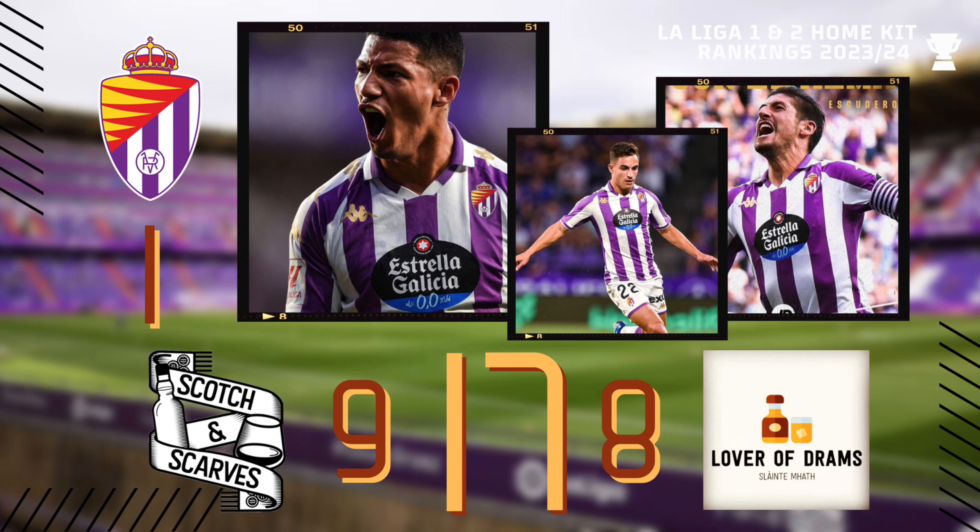Kappa, take a bow son! This is incredible — could you imagine the level of confidence you would possess wearing this? The classic collar — check. Smooth, non-problematic sponsor — check. Kappa's logo prominent but subtle — check. And the fact it's gold just goes so, so well. A club owned by O Fenômeno — the original and greatest Ronaldo — had to possess an amazing kit. Congratulations to Real Valladolid on being the winner of the 2023-24 La Liga 1 and 2 home kit rankings. Very well deserved — take a bow!